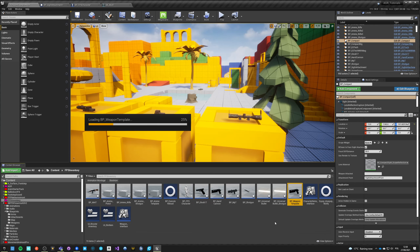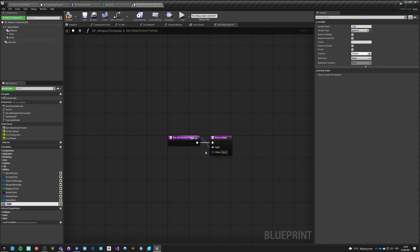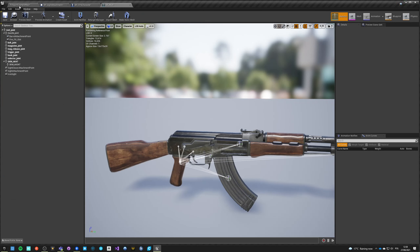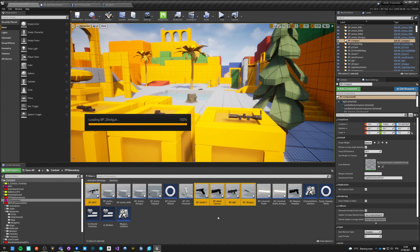Each of our weapons has one of those so we have to open all our weapons - one, two, three, four, five of them. Let's open the template, go into Interface, get attachment point, and make it a variable. This one is 'side' and this one is 'close,' and we don't have to do anything else with it.